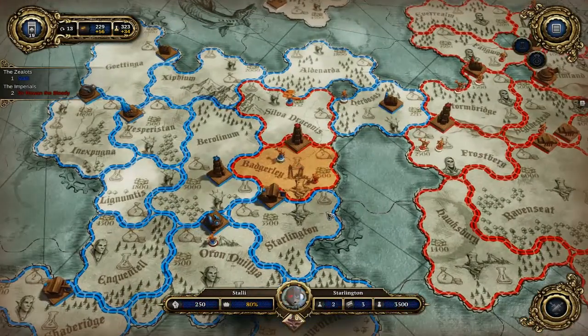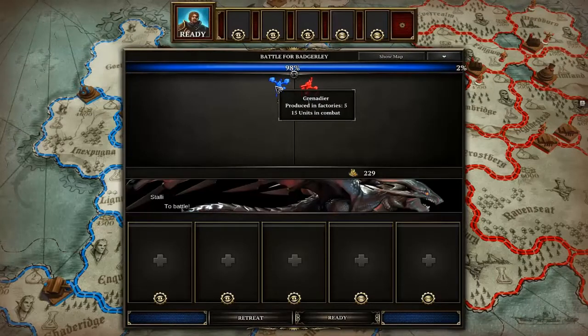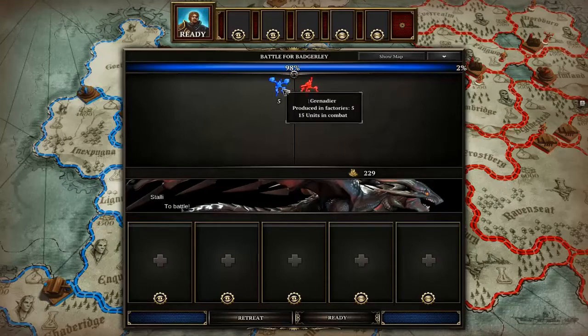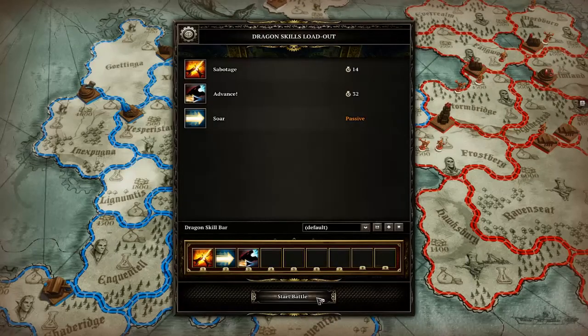I'm going to obviously fight this — and who are we fighting? Alright, this shouldn't be too difficult. So we've got five units, five squads and they've got one. We've got five grenadiers, they've got one trooper so they've got a 2% chance of winning. So let's just go.